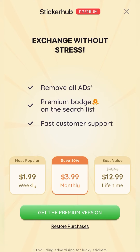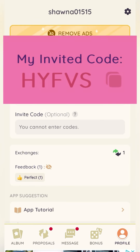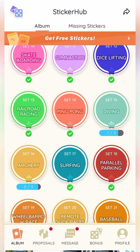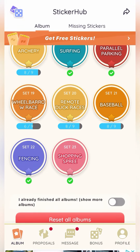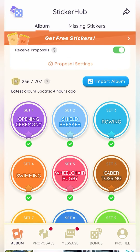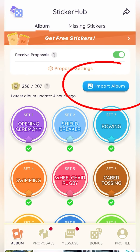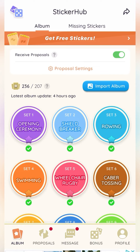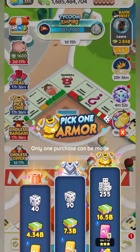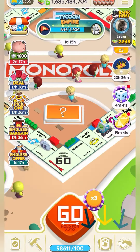The main function of this app is to find people to exchange stickers with. If you've ever used any other app, it's kind of a pain to input your sticker albums. But let me show you how awesome it is in Sticker Hub. There is something called Import Album that makes it super easy. All you have to do is go over to your Monopoly Go app — let me load that here and get to my sticker album to show you the awesomeness that is Sticker Hub.